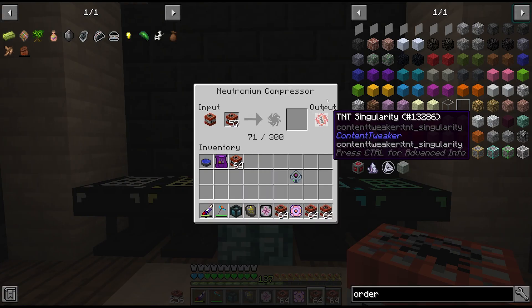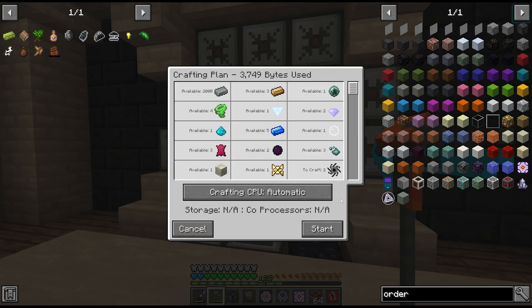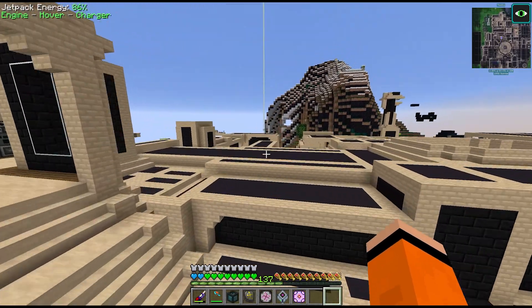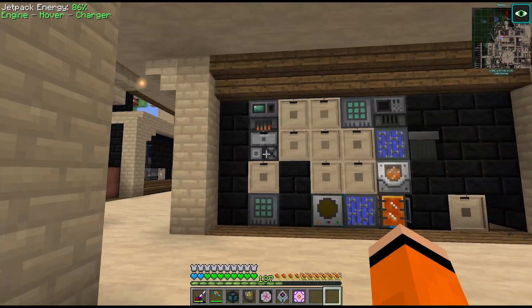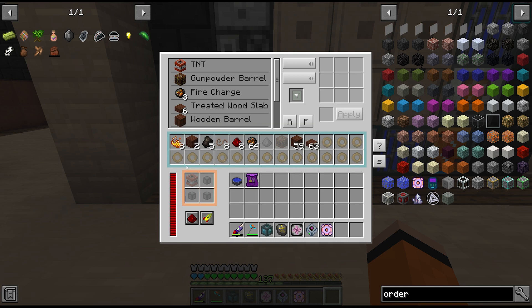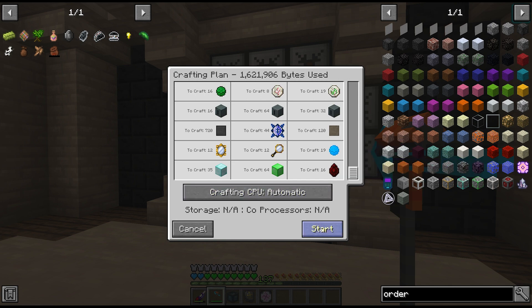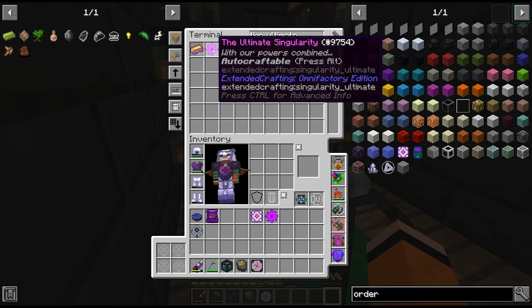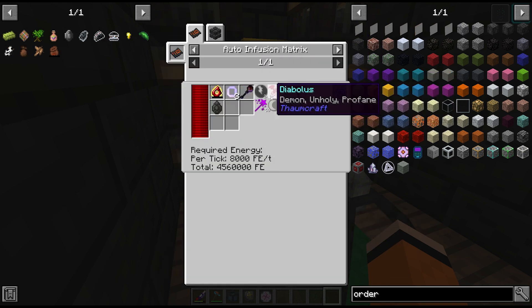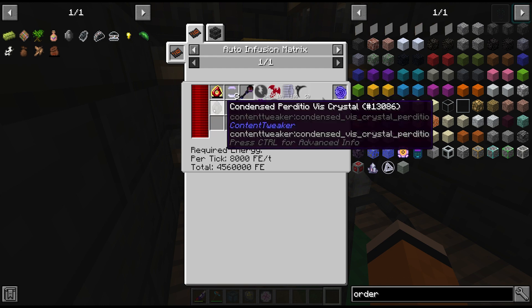We'll also need one more iron band. TNT production seems a bit slow — oh, we are getting TNT, just slowly. Let's sort out the next two atomic fusions. We already have the ultimate singularity crafted. Other than that it's just the Primal Crusher, some antimatter clusters, and Perditeal crystals. The clusters we have all the hydrogen for, although this was supposed to be for later for the infinity catalyst recipe.